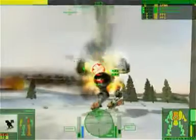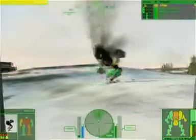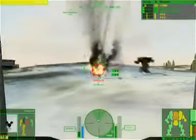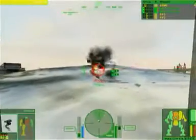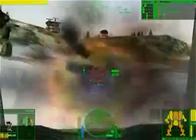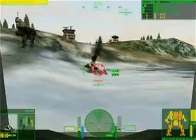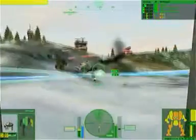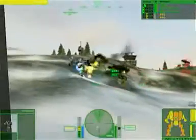Und da lauert auch schon der erste Mech. Doch mit etwas freundlicher Unterstützung unseres Wingmen stellt der Blechkamerad keine echte Bedrohung dar. Den hier reißen unsere Treffer sogar von den Beinen. Jetzt steht er wieder auf, aber das nützt ihm auch nichts mehr. Sehen Sie?